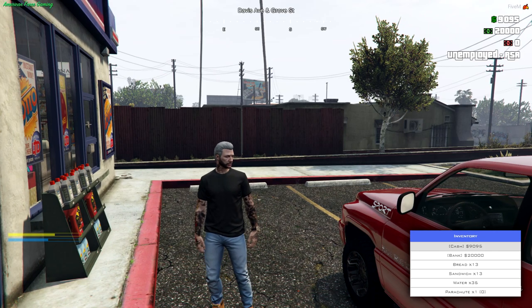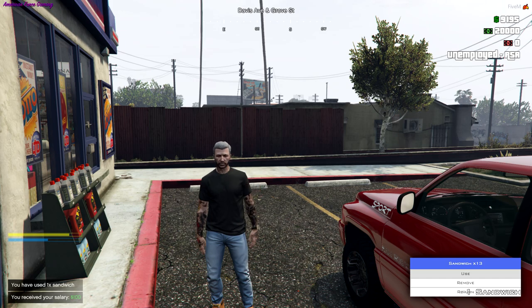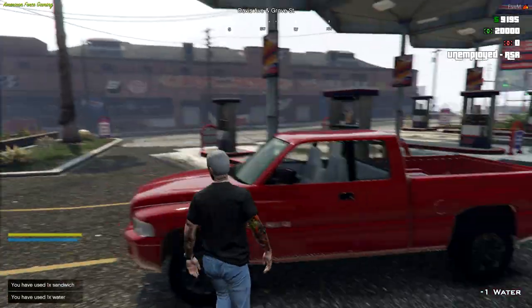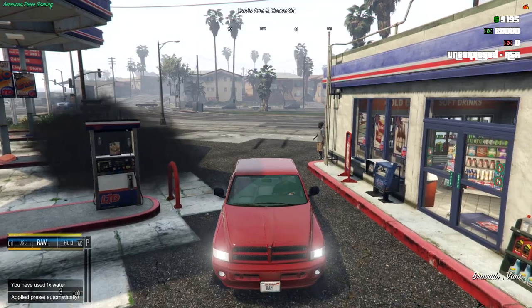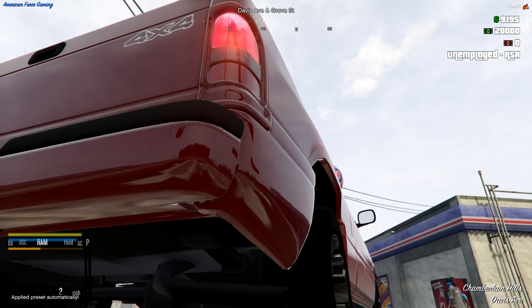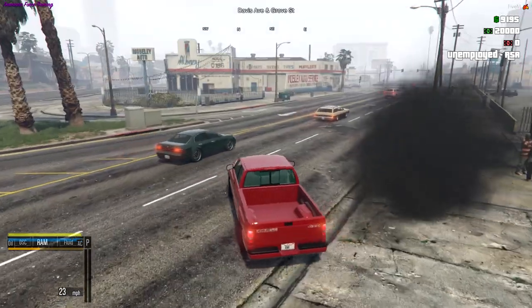Let's go into our inventory. I apparently already have some bread, but I don't want bread — we're gonna use a sandwich. Look at that, we're eating a burger — well, a sandwich and burger kind of look the same. And then let's drink some water. That's pretty goddamn cool, I actually kind of like that — it's very similar to how OCRP works. Look at this rolling coal by the way. So basically we're gonna take that pipe down and make a chimney stack.